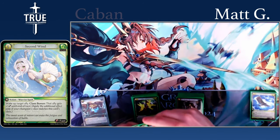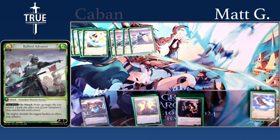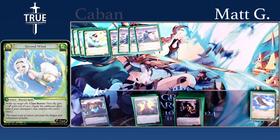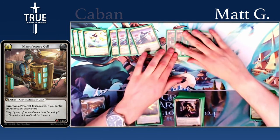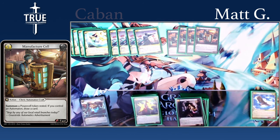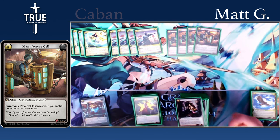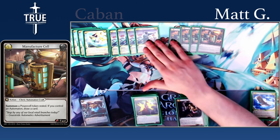Starting off the main deck, we have four copies of Second Wind and four copies of Rallied Advance. These are the most efficient ways to re-stand your allies, and these are your kill cards in this deck — because with Power Cells and Ornamental Greatsword, you can make a creature that's sometimes seven attack or more and swing multiple times in the same turn. We also have four Manufacture Cell, the most efficient way to get a Power Cell on Spirit. Being able to hold up other interaction and also hold up a Manufacture Cell is really great — if they don't force you to use any interaction, you can cycle a card and make a Power Cell at the end of their turn, and then on your turn you'll have the Power Cell ready, level up, and look for a kill.